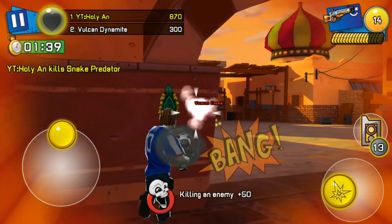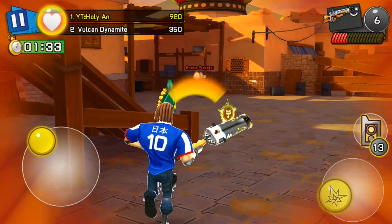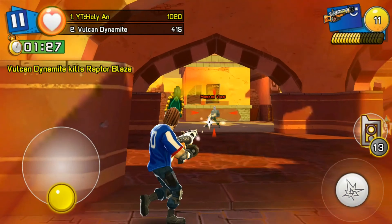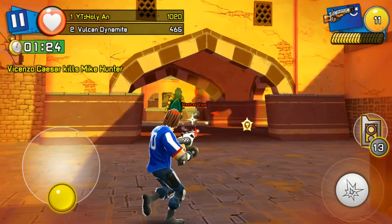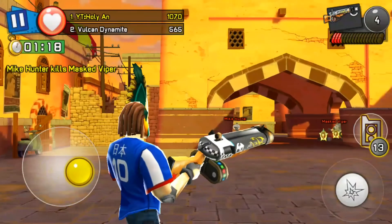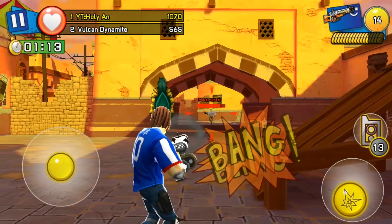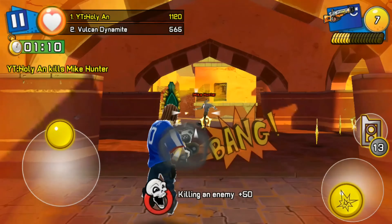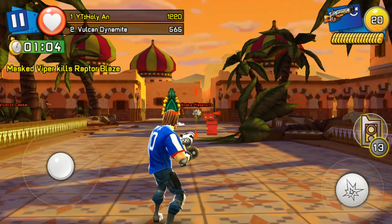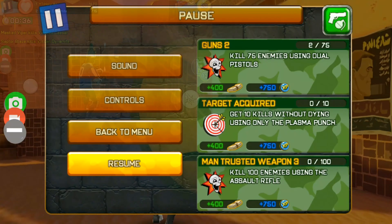Next we will be looking at the rate of fire. The splasher shotgun has a faster rate of fire than the parade shotgun, so the splasher shotgun wins this round. For the speed, according to Digital Legends, the splasher shotgun has 2 bars while the parade shotgun has 3 bars, so the parade shotgun wins this round — though I'm not too sure.